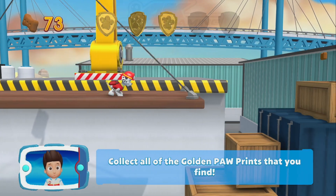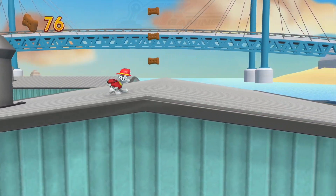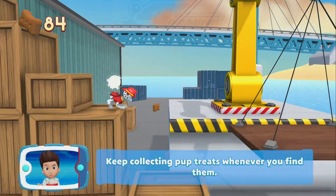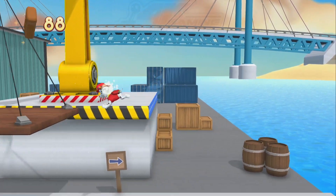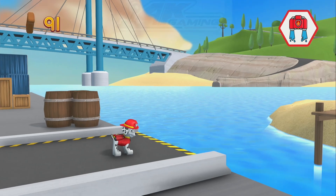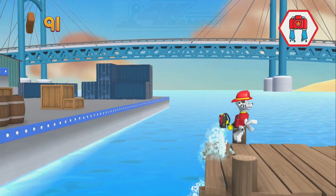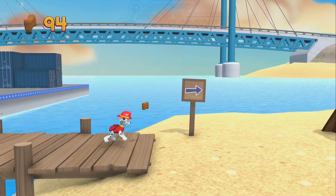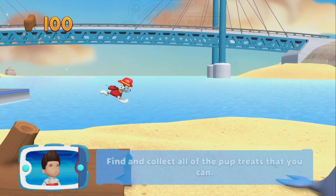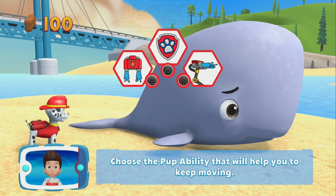Now we can keep moving! Collect all of the golden paw prints that you find. Keep collecting pup treats whenever you find them. Pick the pup ability. Perfect! Find and collect all... We found the whale!